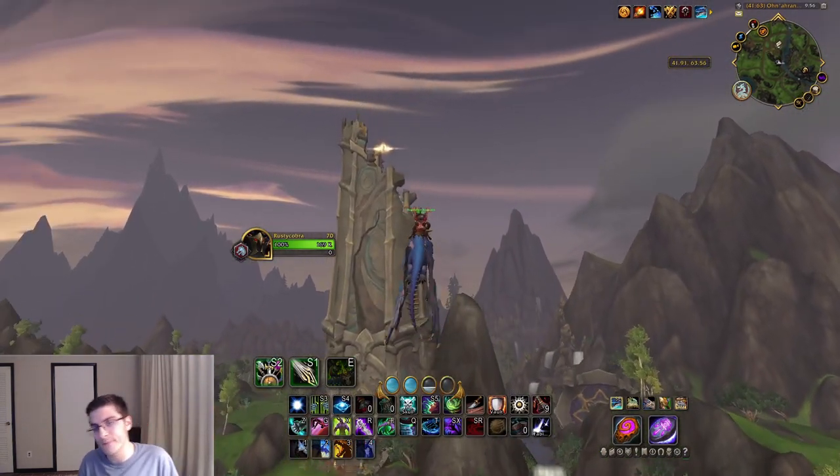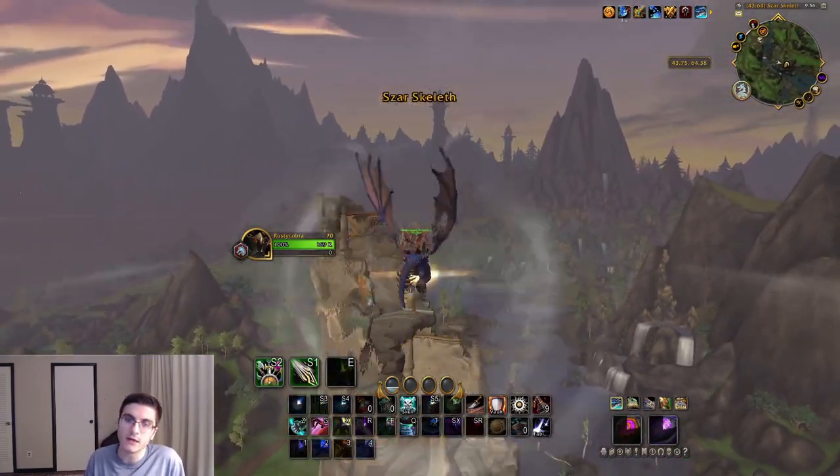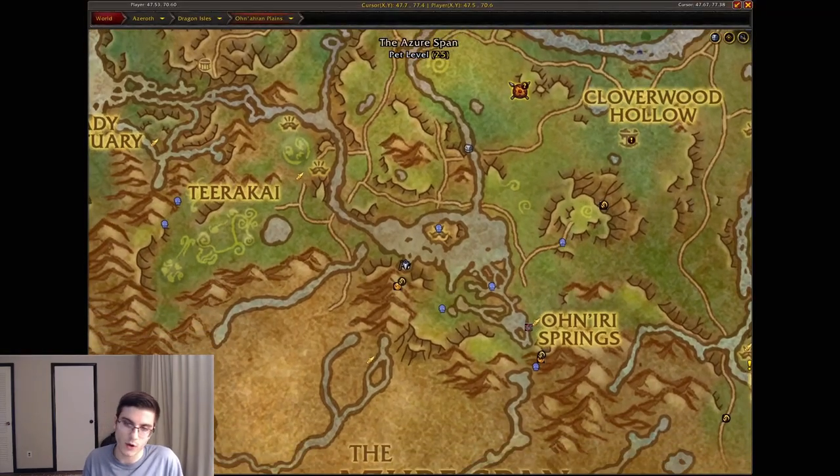This one is also pretty easy to get. Just head over to where I am on the map and you'll have another one of these destroyed towers — and of course at the top of it is going to be the Szar Skeleth dragon glyph. Another super easy one.